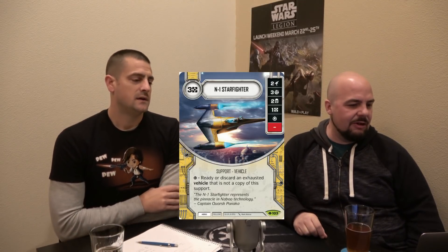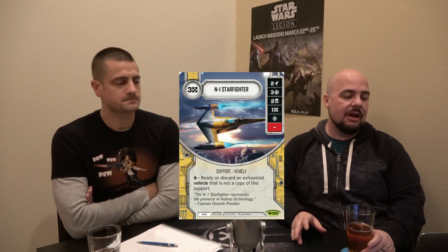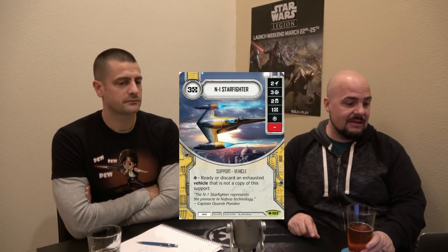The N1 Starfighter is a Hero Rare support, cost three. Its sides are two guns, three indirect, two shields, one resource, and one special. The special reads: ready or discard an exhausted vehicle that is not a copy of this support. All the sides are good, but what's really great is you can special-chain into the special, which can help counter reset decks. It doesn't care what size the vehicle is or how many mods it has. If you have a Yoda special on board with this dice in the pool, you're effectively telling them they may not use their fat vehicle.